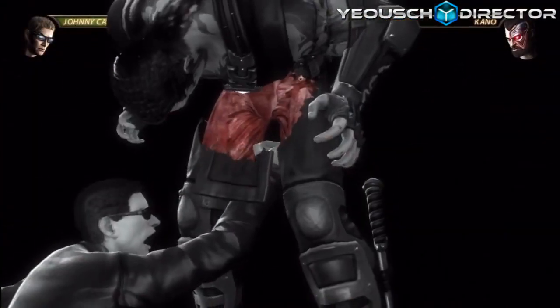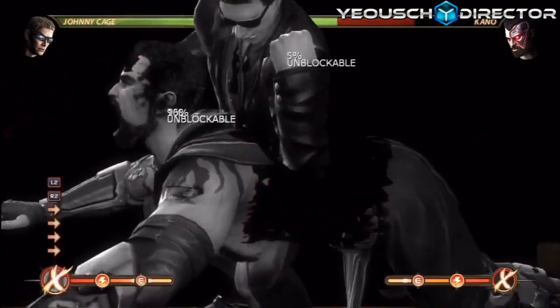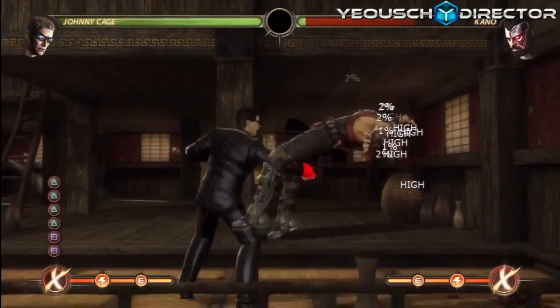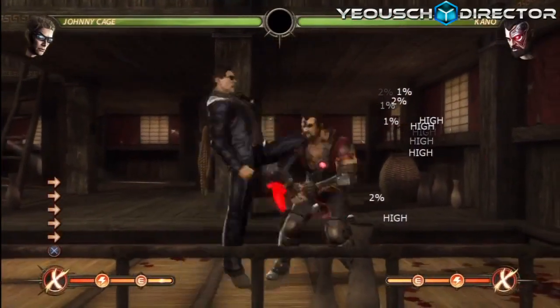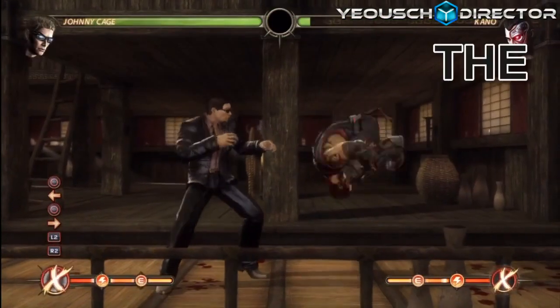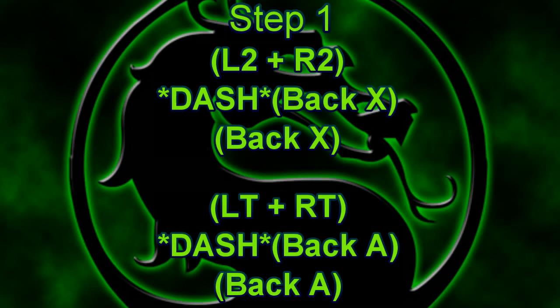The combo itself is going to be 56%, and then it includes 8% free chip damage — that's just trip damage, pretty much free damage you get on the block string. You'll see here it says 58; don't worry guys, it's just a glitch in the game. It actually is 56%, and we'll explain that later.